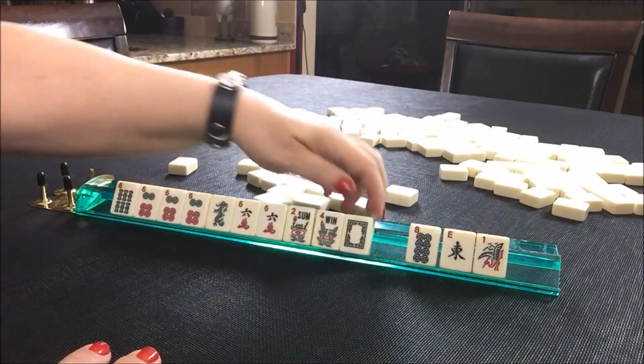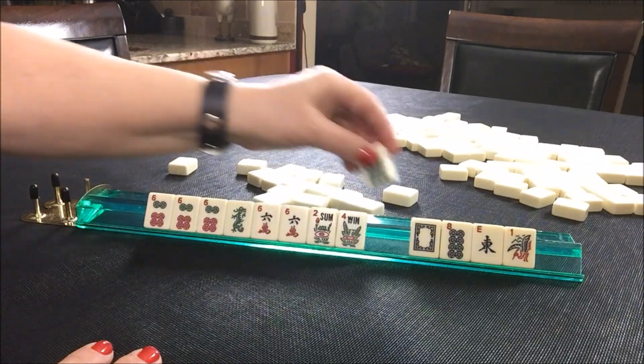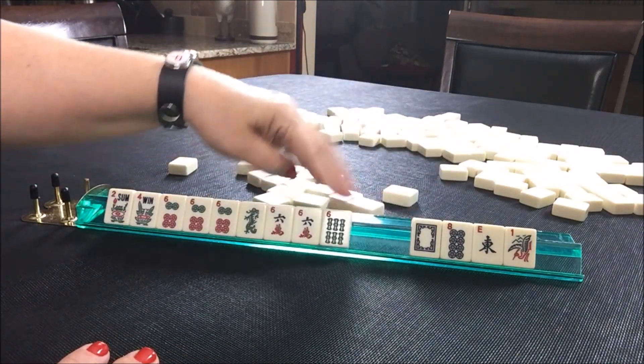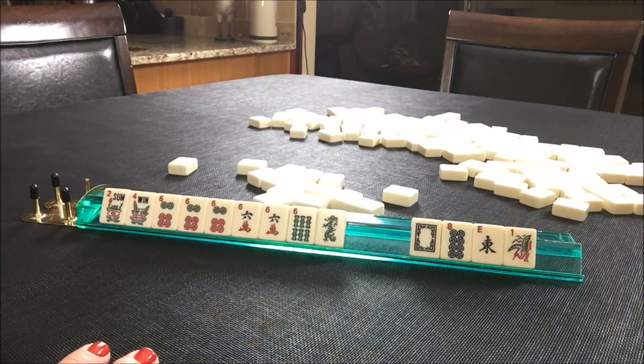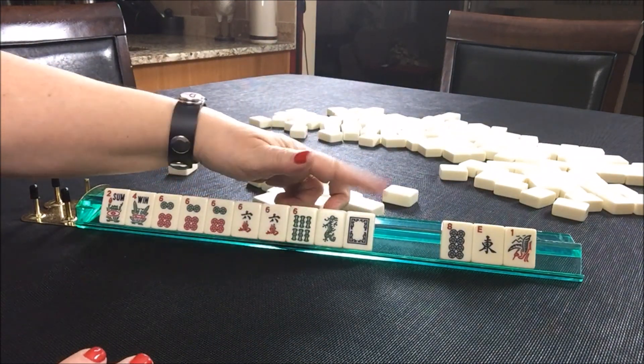Discards. So we're four away — really five away actually. Five away. But I would keep this six for as long as possible, and maybe even the white just for options.